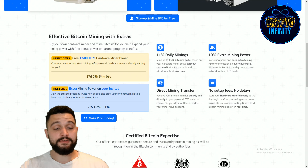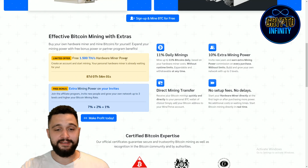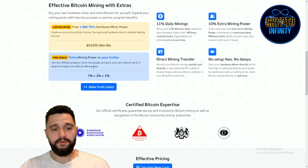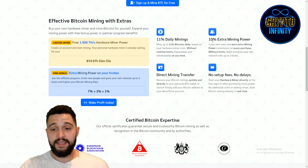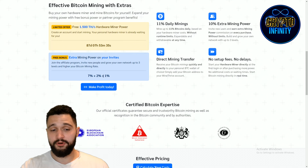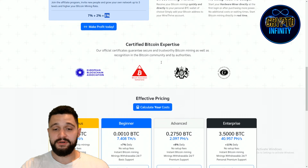You can see a limited offer: 3,500 terahashes of hardware mining power. Below that is your referral code, giving you 10% extra mining power. You can invite new users and earn extra mining power commissions on every purchase, without limits. Build and grow your own network with up to 3 levels: from the first tier you're getting 7%, second tier 2%, third tier 1% — combined making it 10%.